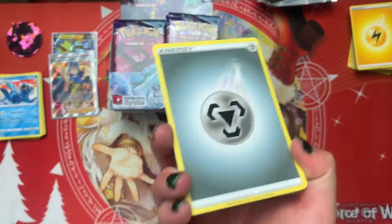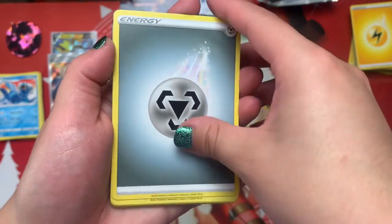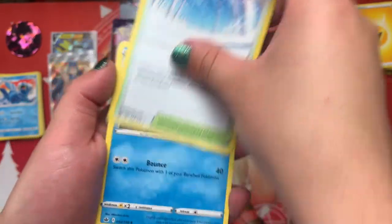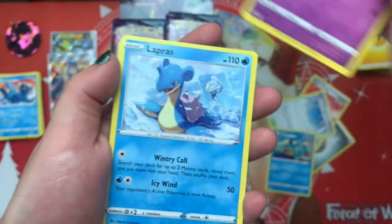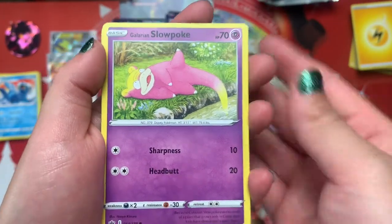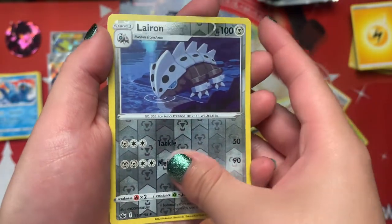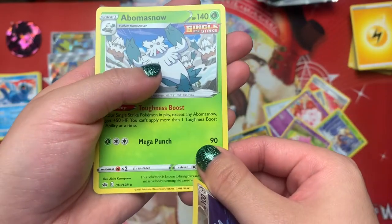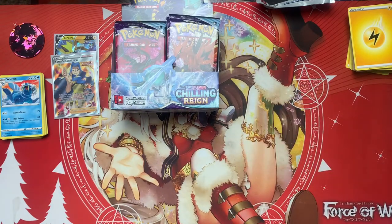I'm gonna say water. Steel. Okay. Here's your steel energy, Impact Energy, Path to the Peak, Drizzile, Swirlyx, Lapras, Deerling, Galarian Slowpoke, Koffing, Florian, Azar for the Reverse Holo, and Abomasnow.